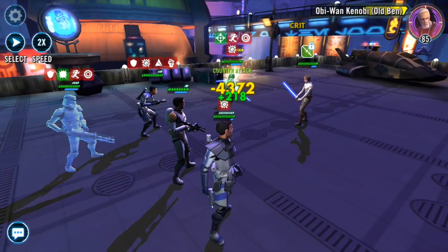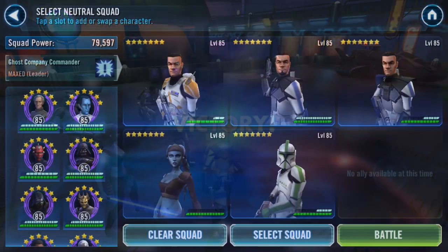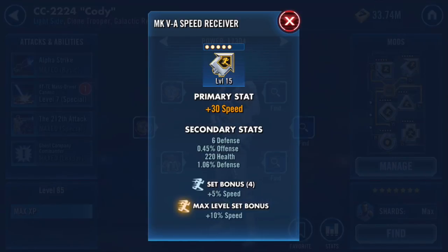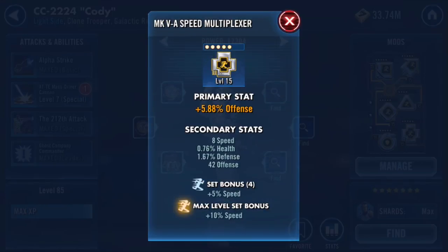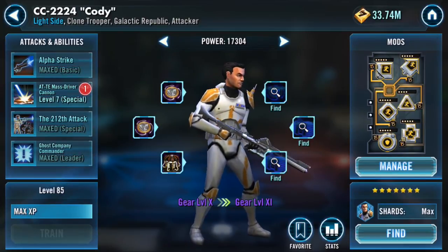All right, let's talk about the mods, starting with our leader Cody. I gave him a speed set and a speed arrow, and my goal is to get him as fast as possible. If you can get secondary speed on your mods — like 11 speed — that is great. I got about 8 speed on the cross, and if you can get nice primaries like offense and crit chance on the triangle and cross, that's a bonus. I have him at 207 speed — not the quickest, but it gets the job done.